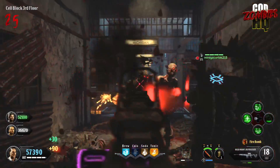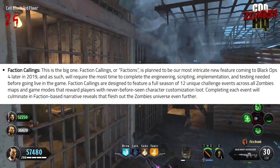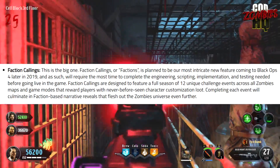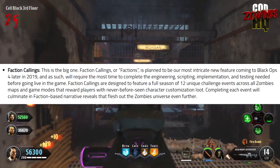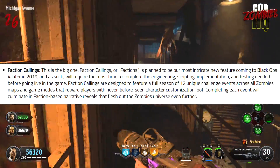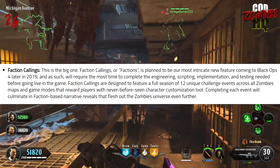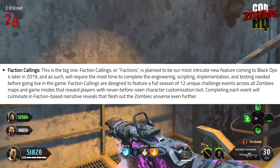Finally, the most meaty of these updates is Faction Callings. Treyarch says Factions is planned to be their most intricate new feature coming to Black Ops 4 later in 2019, and will require the most time to complete the engineering, scripting, implementation, and testing before going live. I think this is in response to Jason Blundell apparently telling Mr. Rufflewaffles at the review event that Faction Callings was already completed and waiting to just press a button — apparently that's not the case.